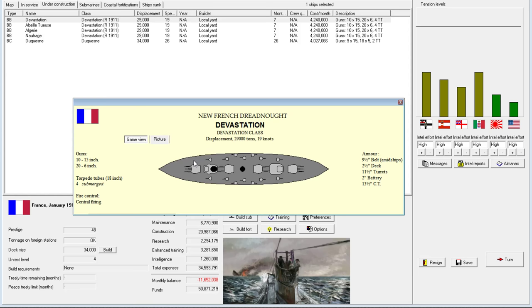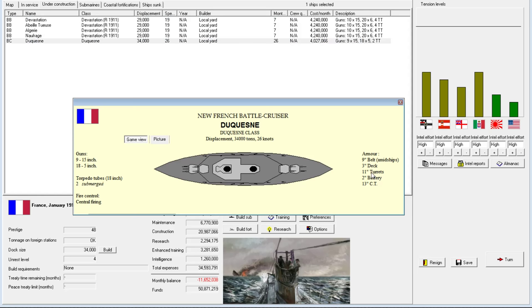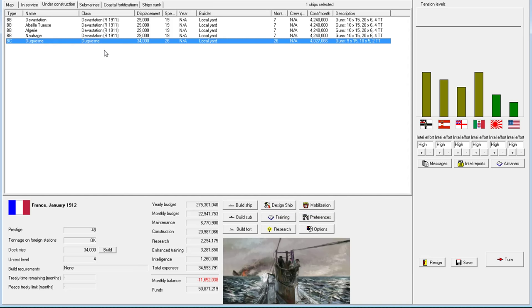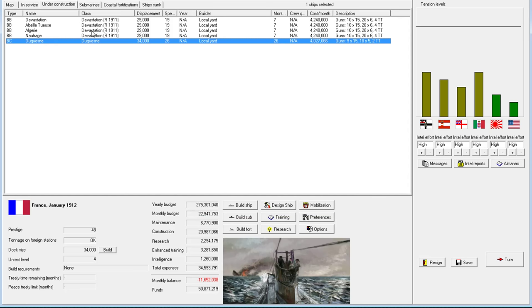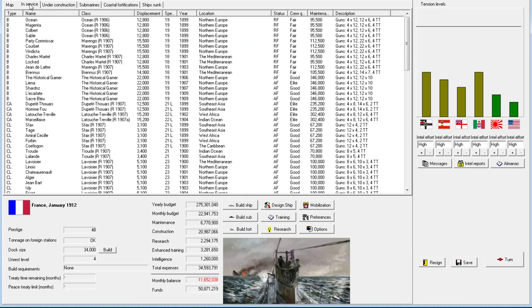Then the Devastation class, which really is having an impact trying to do these retrofits. I wouldn't say the undisputed Queen of the Seas, because now we have the Duquesne out, which is almost in every way better — it's faster, it has superimposed guns. Let's just compare the armor: nine and a half versus eleven and a half. So it has a half inch more armor everywhere, and the Duquesne actually has better deck armor, which is probably the more relevant point. The Duquesne is just a better ship, and she should be for her 34,000 tons — whereas the Devastation is only 29,000. But the Devastation will hold up well until the end of the series.